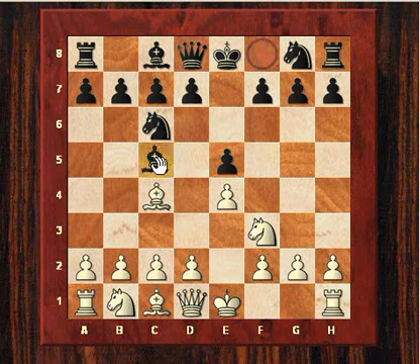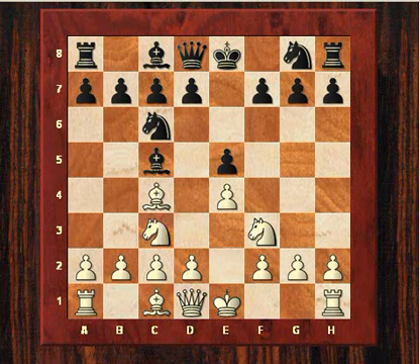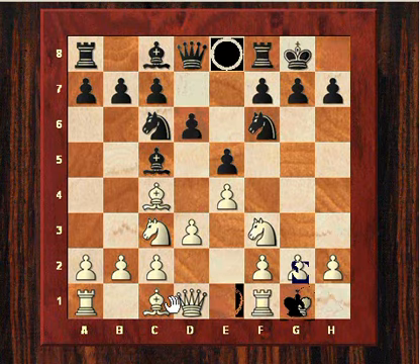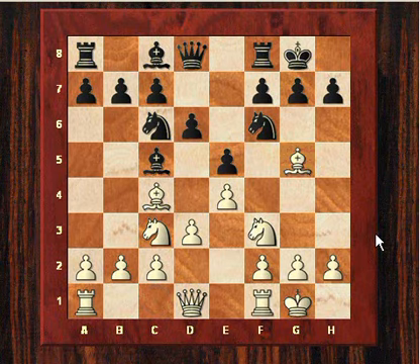The Giuoco Piano has been described as 'old stodge' by Exeter Chess Club, because if white continues with knight c3 then that can be very dull — there's no obvious pawn breaks and the position can be very boringly symmetrical, which is why they considered it stodgy.